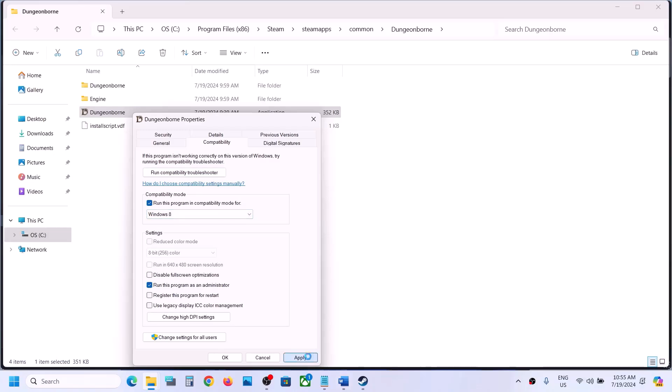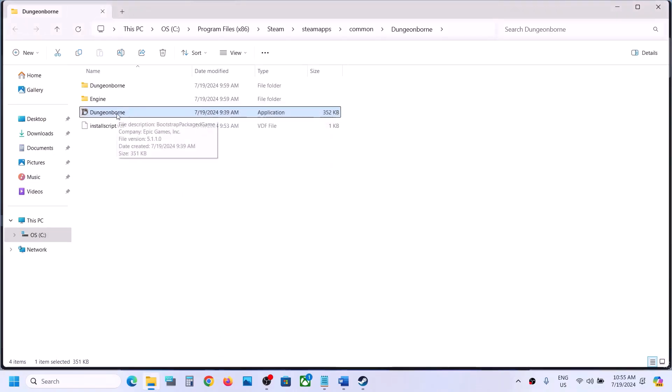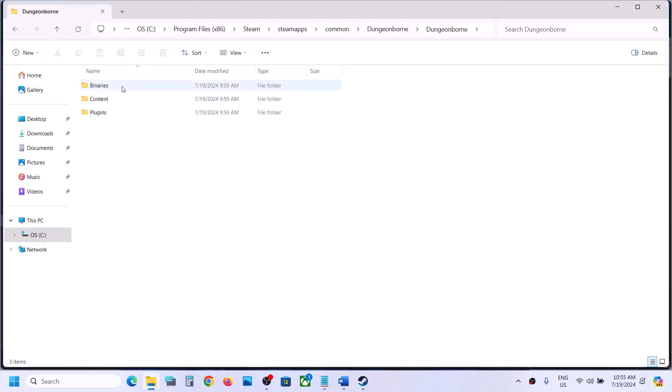Still not working? Go to Properties once again. This time go to the Compatibility tab, select Windows 8, hit Apply, click OK, then double-click to launch the game. Still not working? This time select Windows 7, hit Apply, click OK, and double-click to launch the game. Still not working? Put a check on 'Disable full screen optimization,' hit Apply, click OK, then double-click to launch the game.